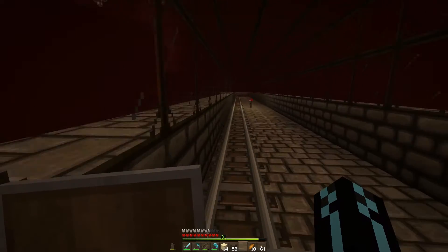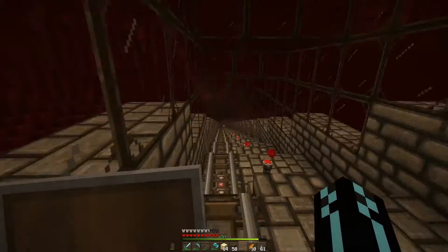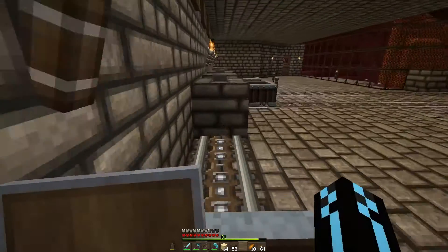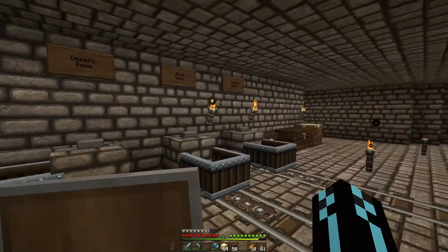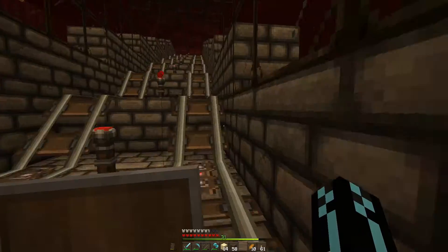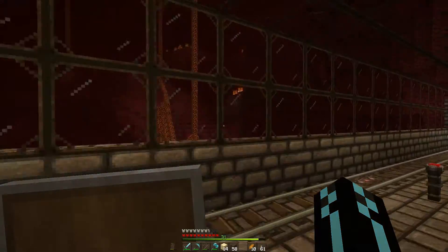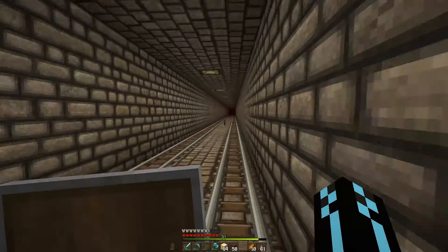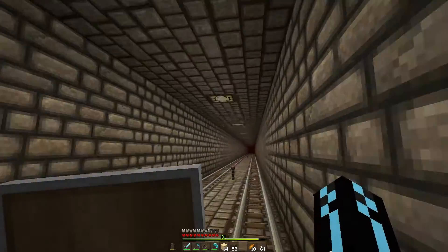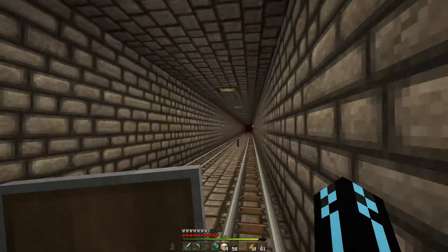Nothing super intense, but we did just recently complete the last leg of this rail journey — we have begun building our jungle base. After completing that, we were stepping back and marveling at all the work that goes into collecting all of this cobblestone and glass. I want it to be uniform and functional, and I'm not willing to run it through the nether in any exposed way, so I want it fully encased. Cobblestone and glass is the way to do that.